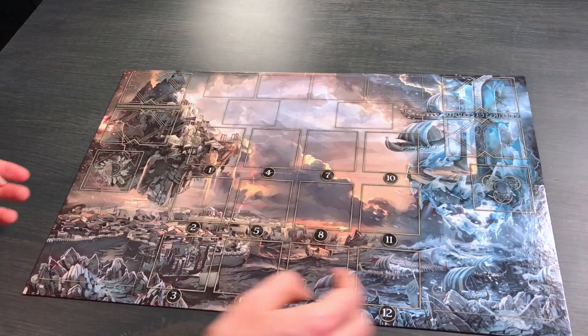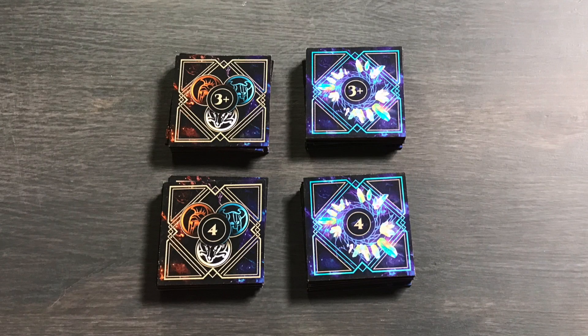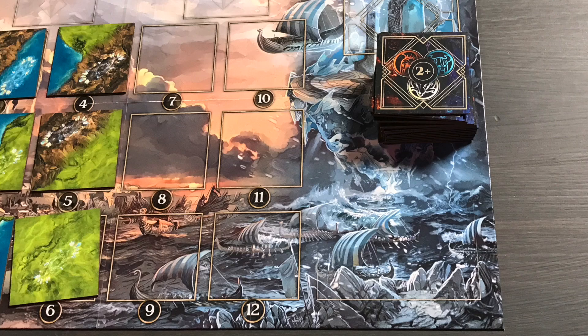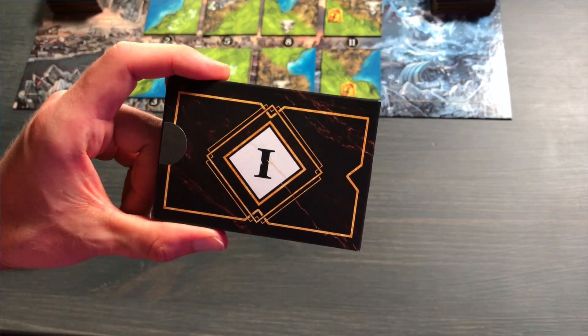To set up, place the game board in the center of the table. Separate the map tiles by their backs and then return some tiles to the box if playing with only two or three players. Shuffle each stack and fill the number spaces with one to six from this stack and seven to twelve from this one. Then open the scenario box to play with starting with number one.